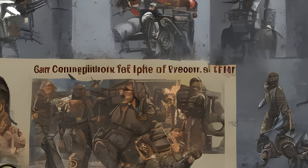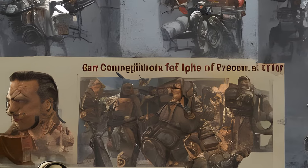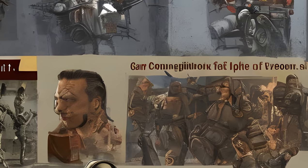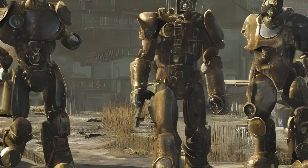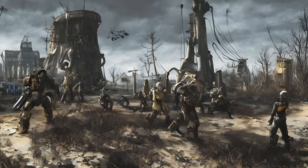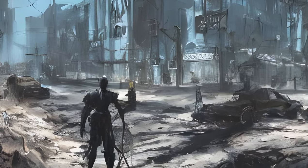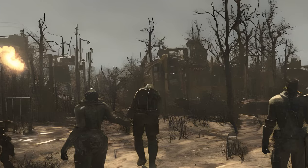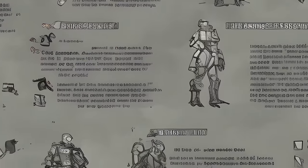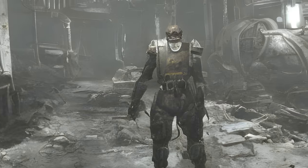'target_id.getav ca_affinity' gets the companion affinity level. Events are usually triggered at 250, 500, 750, and 1000, with 1000 being max unless in a relationship with a companion, in which case the max is 1100. 'target_id.setav ca_affinity' sets the companion affinity level to an absolute value. 'target_id.modav ca_affinity' modifies the companion affinity level by a relative value. Warning: it is generally advisable to use 'setav' for companion affinity to avoid unintended consequences.